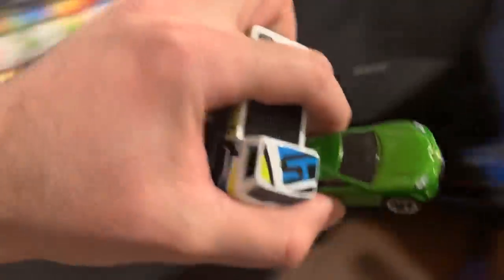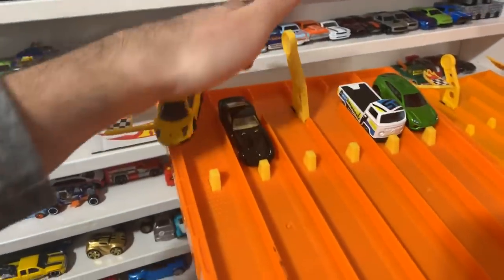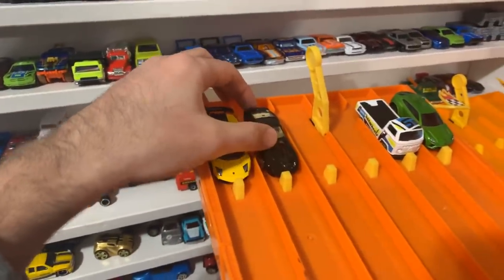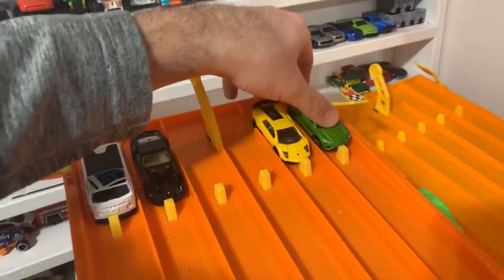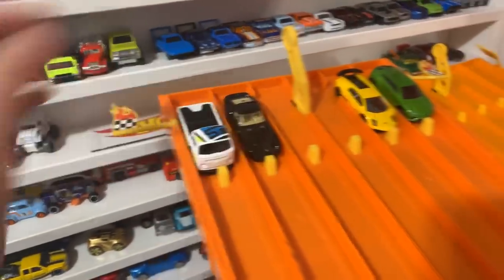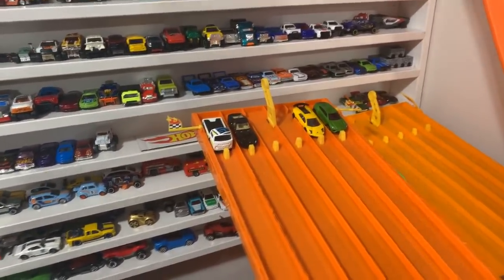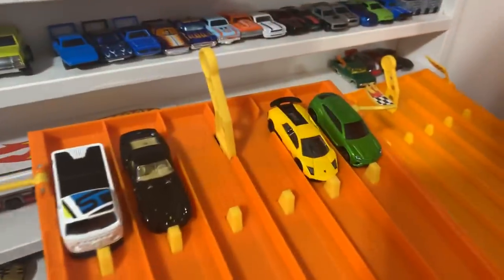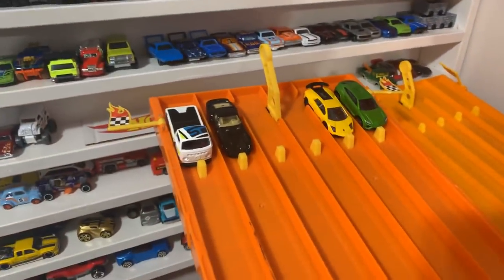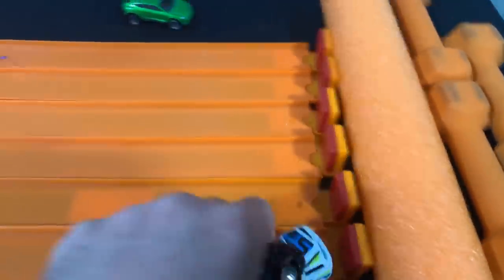We've got the Urus, the Volkswagen T2 pickup, the Ferrari 250 GTO, and my favorite — the Lamborghini Murcielago SV. Let's put the Lambos together — Lamborghinis versus Ferrari and Volkswagen. Volkswagen is kind of the odd one out. I've got to go for my Lamborghini Murcielago on this one. On your mark, get set, go! It's the Lamborghini Urus that takes the win — the green Lamborghini Urus.